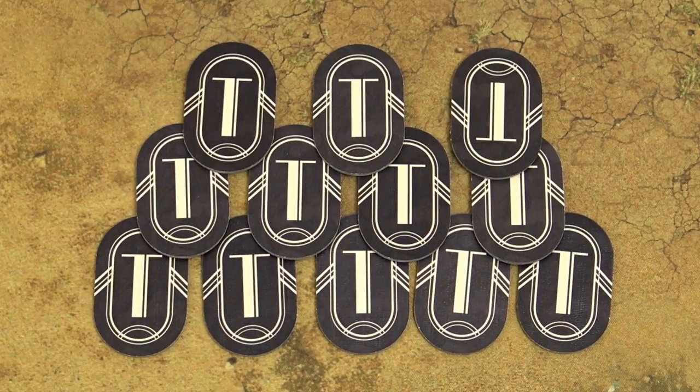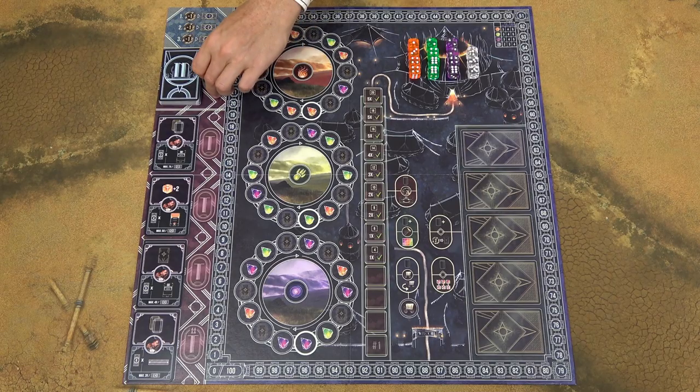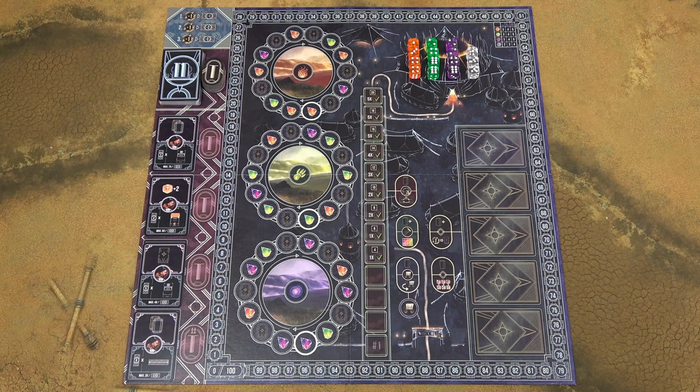Take all these trainer tiles, shuffle them, and place them on the game board. In a 2 or 3 player game, draw and place 3 tiles face up. In a 4 player game, draw 4 tiles.